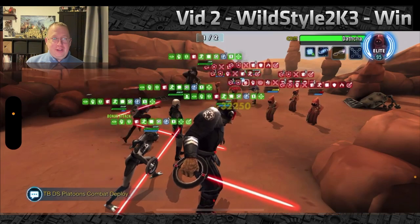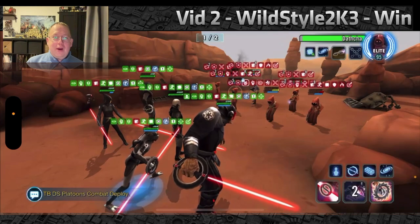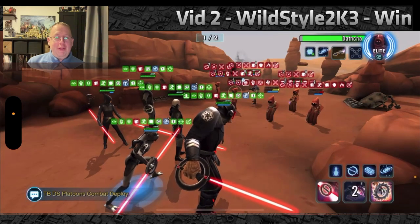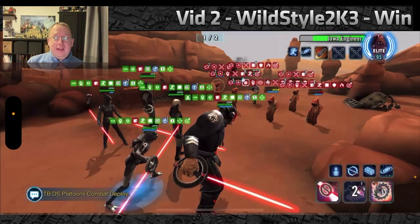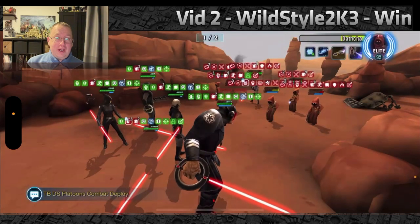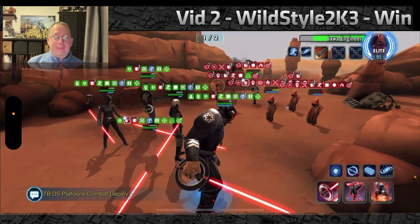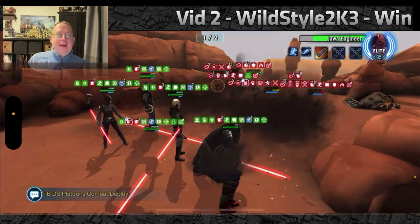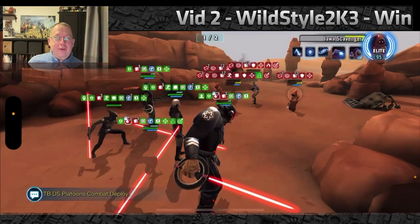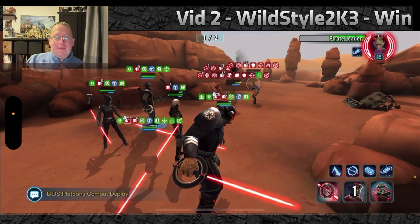You can see the Jawas are really starting to take a pounding. One important tip: spread out the damage. Some people say focus down Scavenger directly, but I think you need to spread the damage, because if you focus one target the remaining Jawas survive longer and deal more damage-over-time. By spreading it out, when the Jawas take their turns they all start to implode on themselves. And there they go — all in the red. Scavenger goes down, and it's pretty much game.